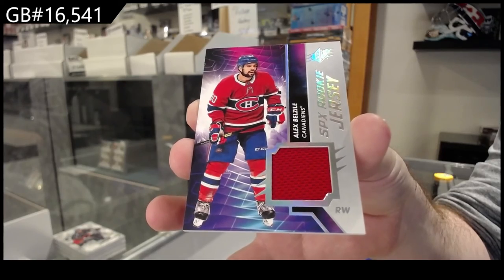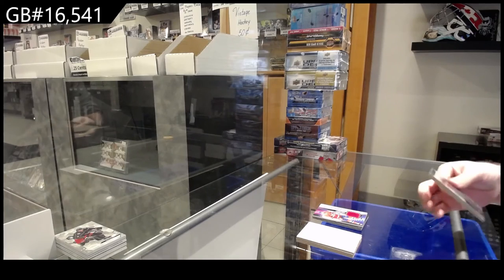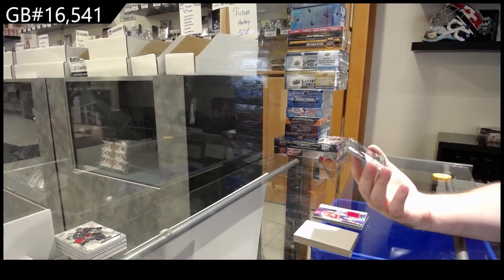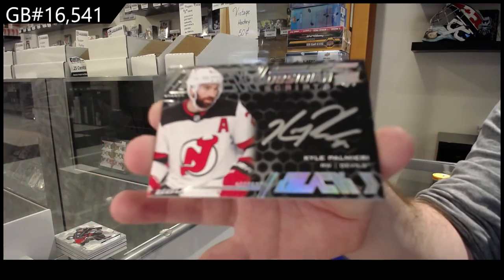Two Habs so far, two Habs and a Coyote. This is the world's worst box in terms of rankings. And we've got an Obsidian Scripts of Paul Mary for the Devils — Kyle.